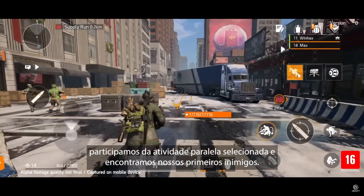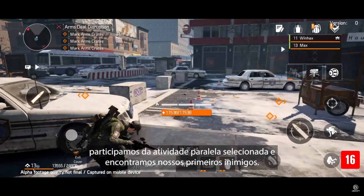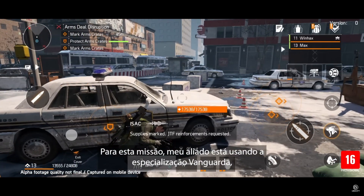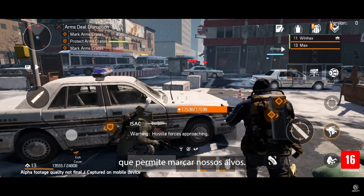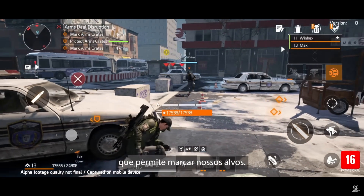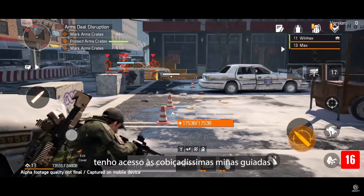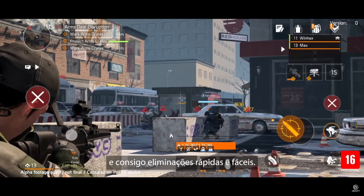After a short walk around the block we engage with the selected side activity and encounter our first enemies. The Division Resurgence brings new classes to the game, and for this mission my teammate is using the Vanguard specialisation, allowing him to spot our targets. As a Demolitionist I'm an explosive expert and have access to the fan favourite seeker mines for a quick and easy takeout.